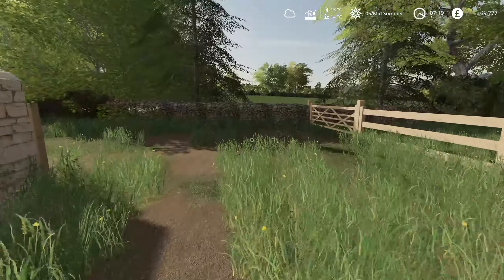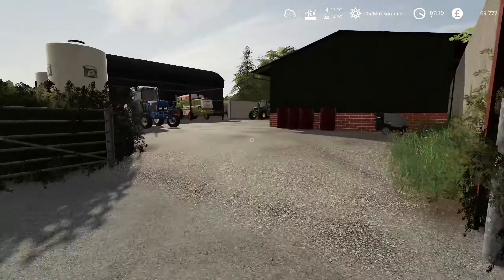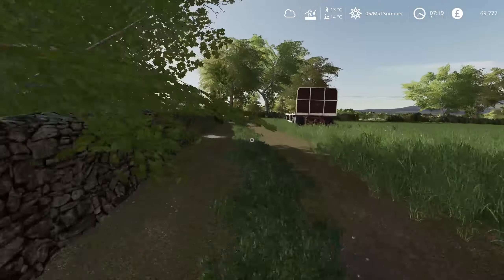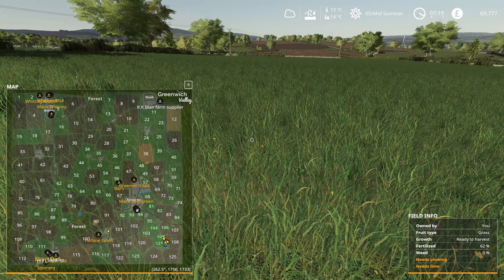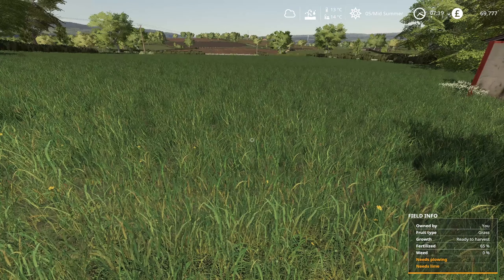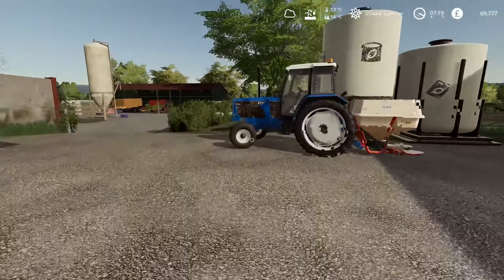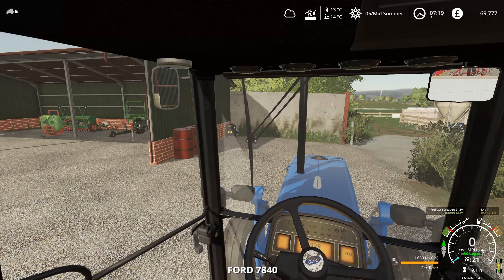We're going to take our John Deere with the trailer and sell a load of barley. After that, we're getting ready because when we start our next live stream it's going to be our hay making. We've got field 121, which we're standing in right now, plus 105 and 81 to mow down for hay. Lots to do — we're going to jump straight into the glorious 7840 to start off.